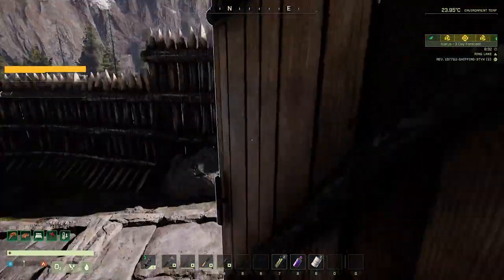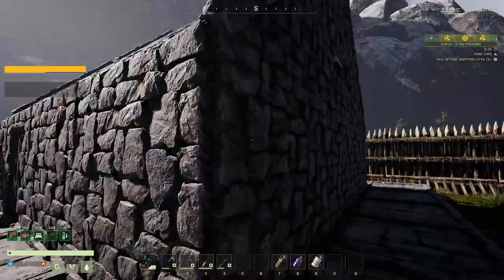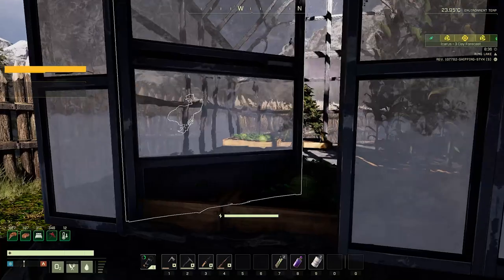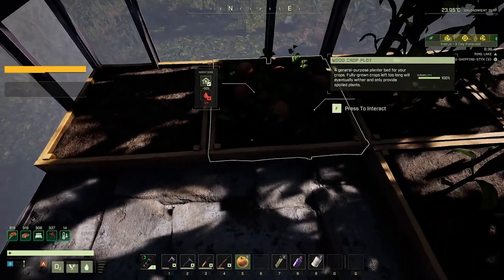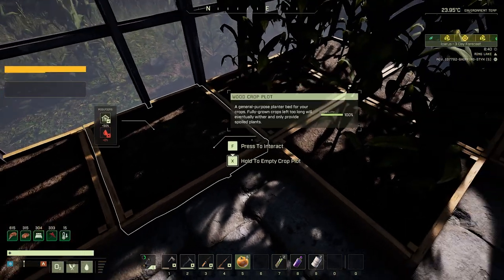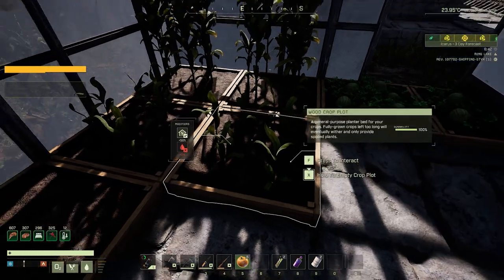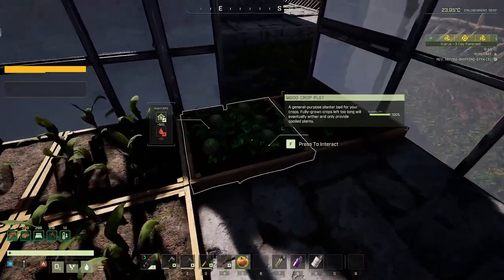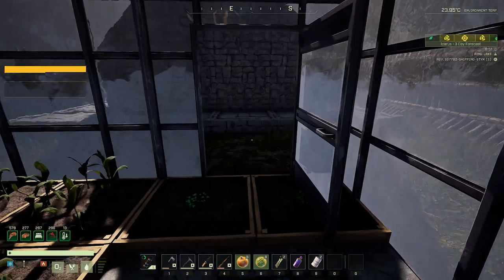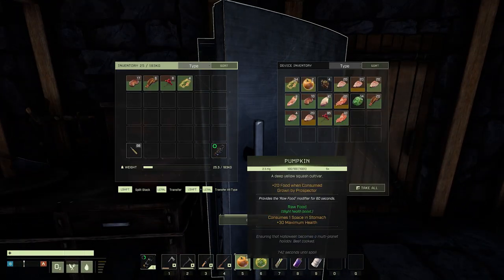We've done a ton of base upgrades here. The sun is coming up, we've got our crops growing inside the greenhouse — I'm digging this. We've got a little bit of gardening to do but we'll take care of that off camera and check back in next time for a little bit more adventuring. We're probably gonna head back out to the desert area now that I've got equipment that should provide better thermal protection. Not a lot of adventuring today, mostly upgrades and stuff, but a lot of really important things going on here. We'll catch you next time for an adventure to the desert — that's all for today, Kedrick out.